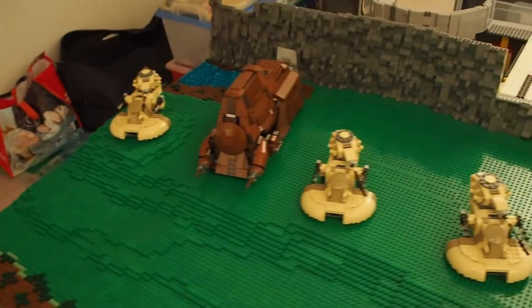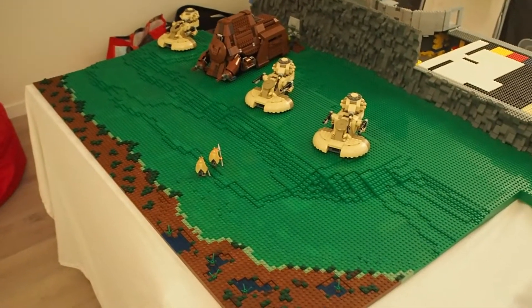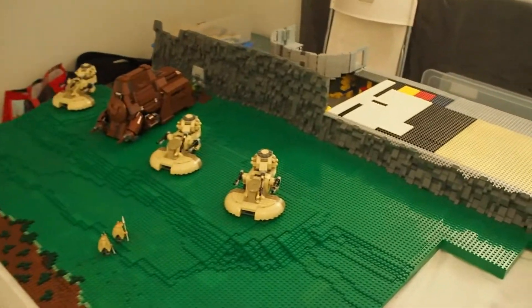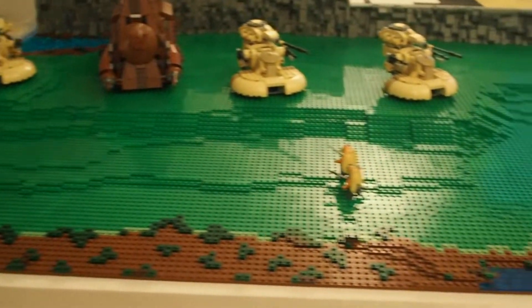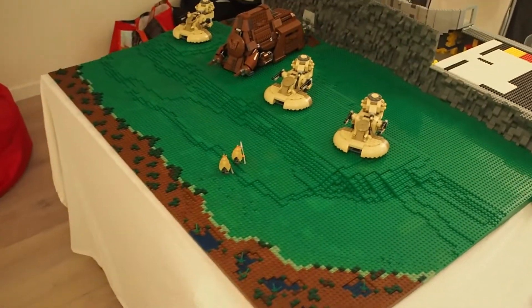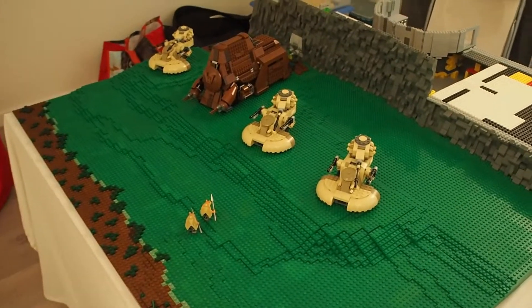I just want to give you a general idea of how big and massive this hill is. I placed down the MTT and the three AATs and it looks like this now. I'm really happy with how it turned out. The mountain in the back, the big hill, the front — it is looking pretty damn awesome. It was a pain in the ass to build sometimes, but we did it and I'm quite happy about that.